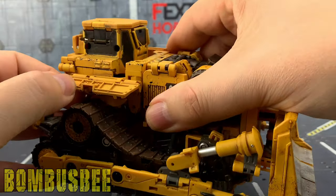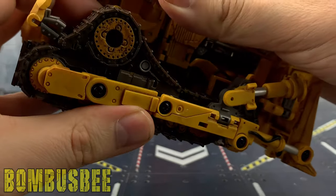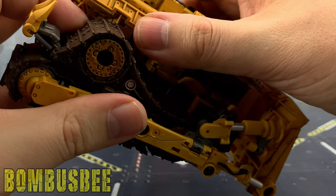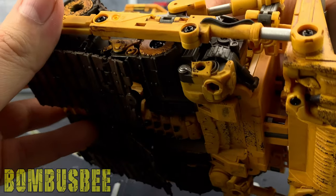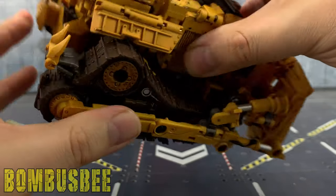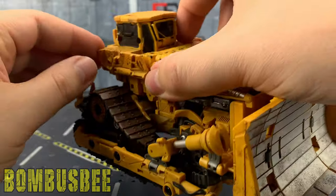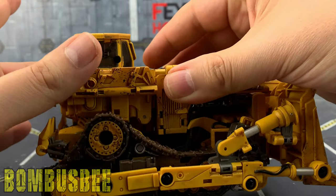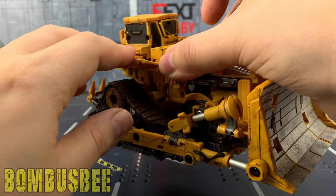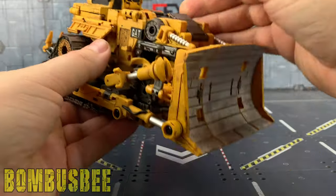Something strikes me as a bit odd — are these designed to be down for the majority of the time? Because it won't really sit where the hands and everything are underneath. This won't really sit any lower than that. I kind of looks better being up, but officially that's part of the transformation — these bits are meant to be up. Maybe it's just the angle; it just doesn't sit quite right with me.